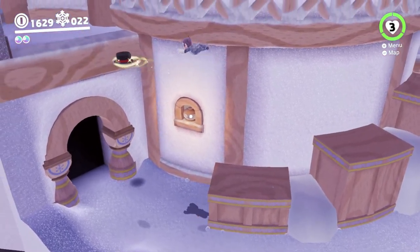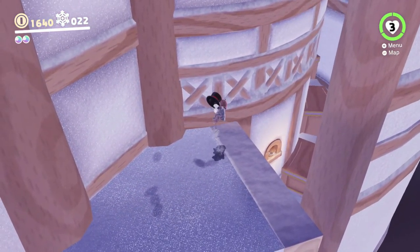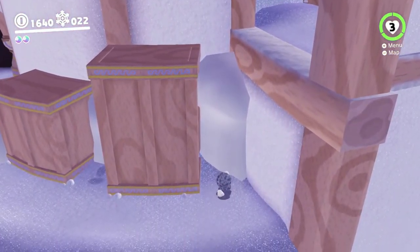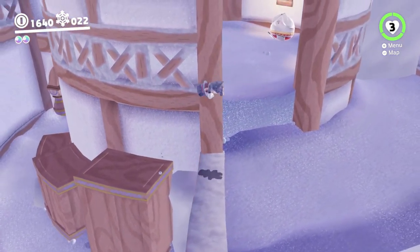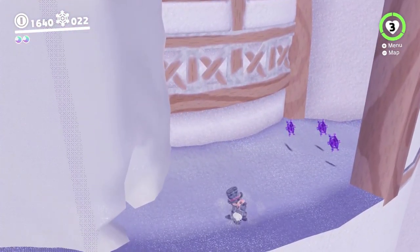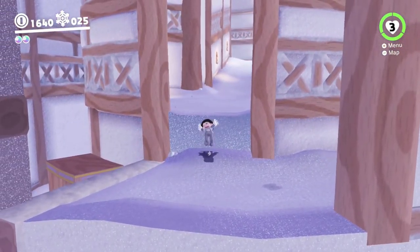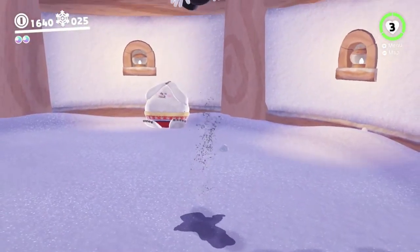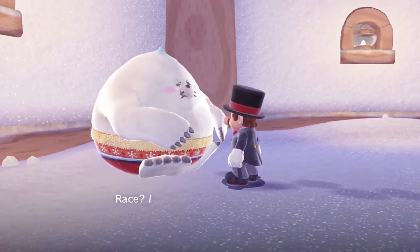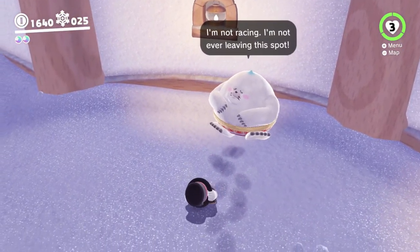We can get up here and bounce our way over to some hidden coins. I believe over here there's also a moon we can grab. Going through the snow over here leads to some purple coins - 25 out of 50, that's pretty good. I believe that's enough to buy the outfit. So here's the other racer who won't come out of the waiting room. If we talk to this racer, you can see they're not wearing a hat and they're scared to race, but someone else is welcome to take their place.